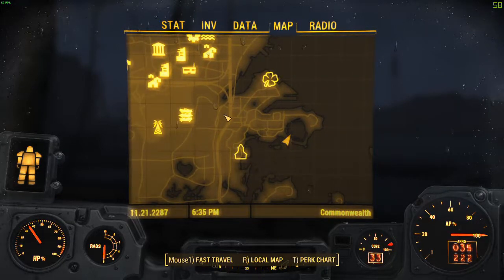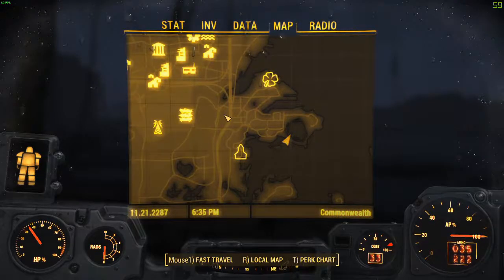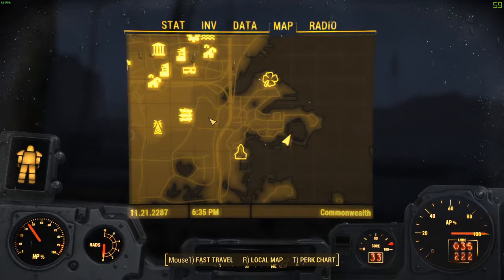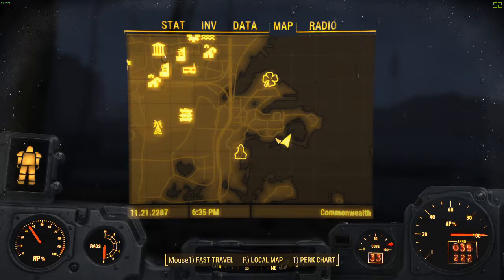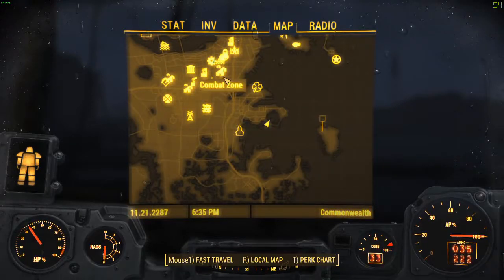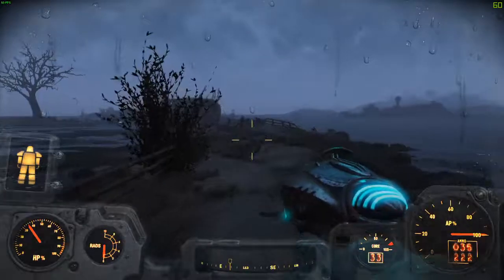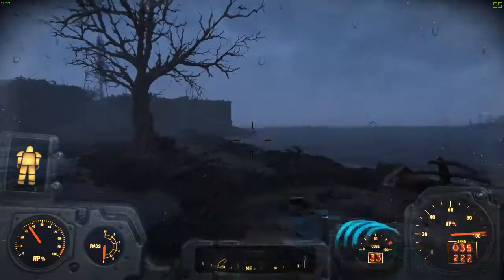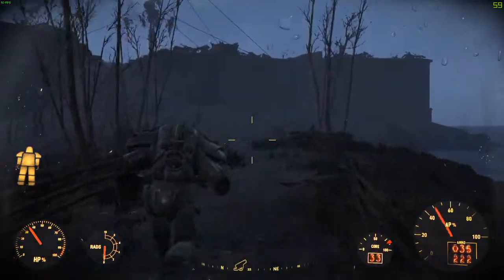This is Big John's Salvage. If you guys haven't seen our earlier video, we got the railway rifle and you're gonna see the modded version of it today. You have to go to Big John's Salvage — that's where you move to in the little castle areas here. If you want a good look, pause the video. Alright, let's get into the castle, I can't wait.